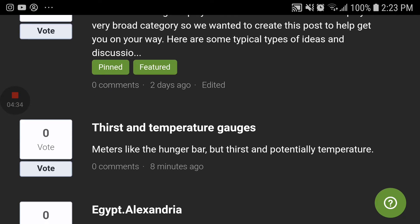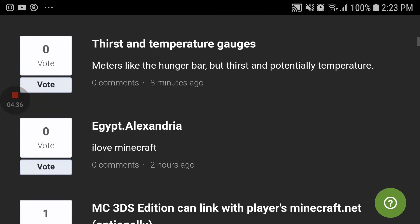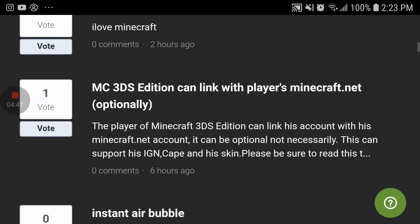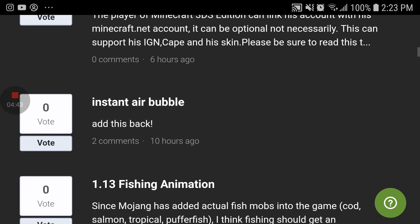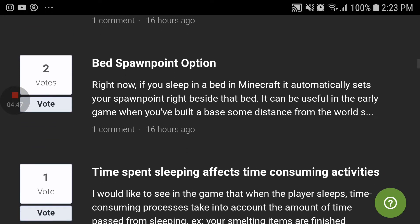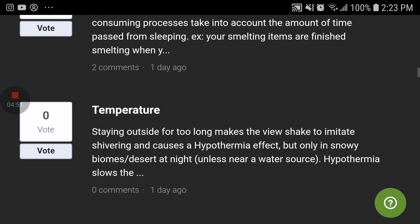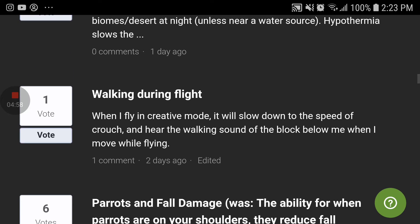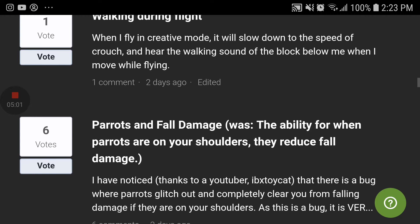There are temperature gauges — yes, that would be nice. Safe 3DS, instant air bubble, fishing animation, bed spawn point option, temperature. That would be good for walking during flight.